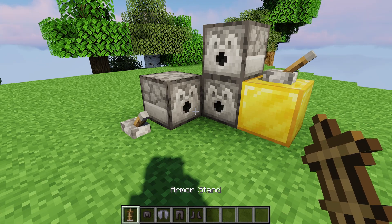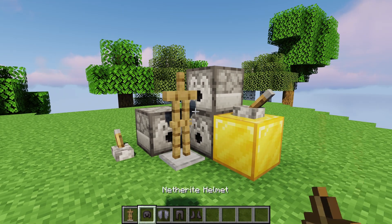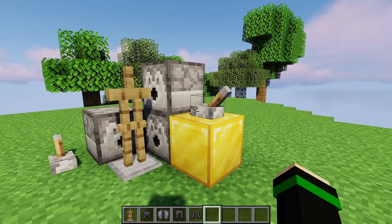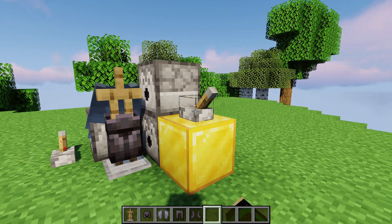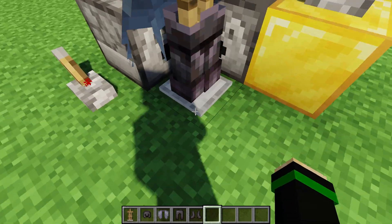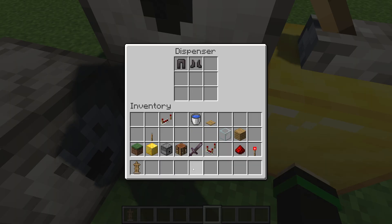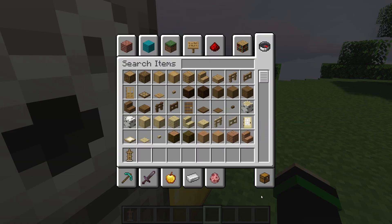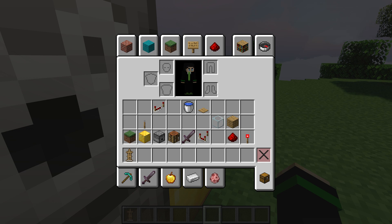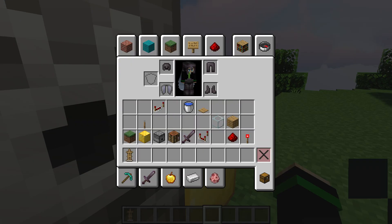For armor stands, the dispenser will place the armor stand in the block in front of it. For pieces of armor, dispensers will place the armor on the entity in front of them — in this case, on the armor stand. You can also put armor pieces facing a player and activate it twice to put the armor on your person as well.